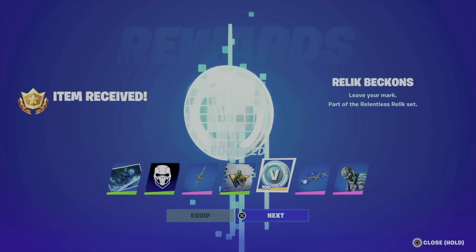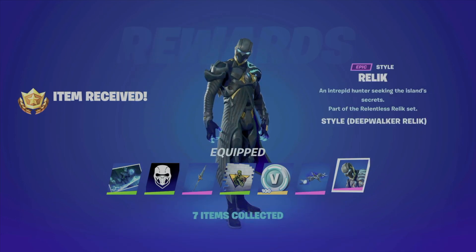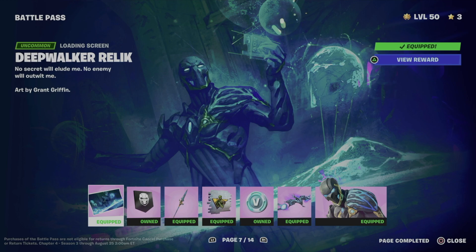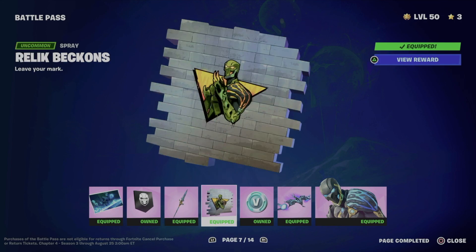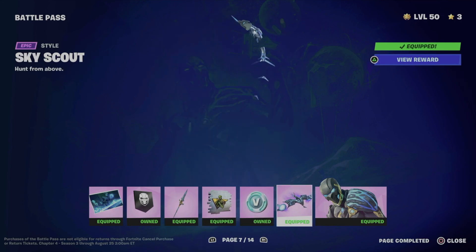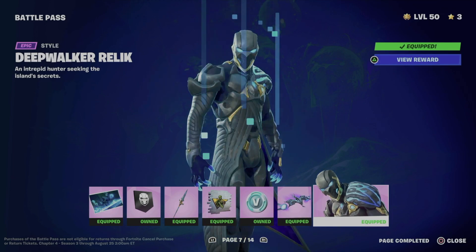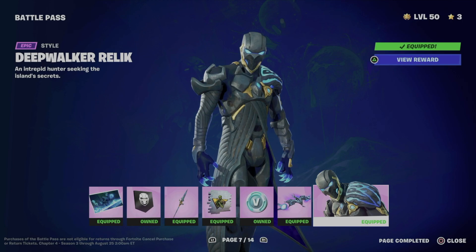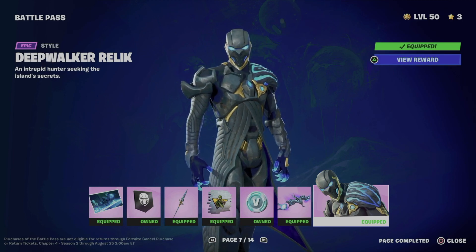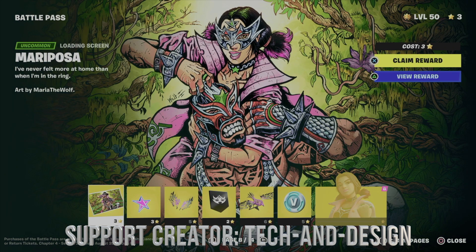I got this page right away, which is good. Going through the rewards: we got this awesome loading screen, this emoticon, this awesome style, this spray, some B-bucks, and this awesome style for the skin — which is really nice. There's also this style that looks almost like a different skin. At this point we're done for now since I'm level 50 with only three battle stars left, so I could only claim one more thing from page eight.